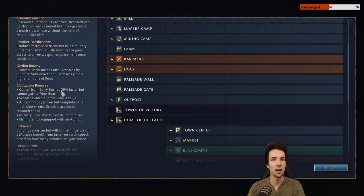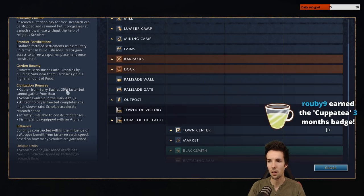The strategy here is to go for quick berry bushes at one or two locations, keeping sheep for a rainy day if those villagers ever get harassed. Scholars are going to be available in the dark age, and they're going to be the linchpin of today's build order that I'm going to be trying to teach myself and you guys.